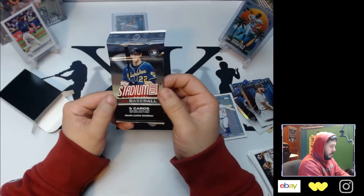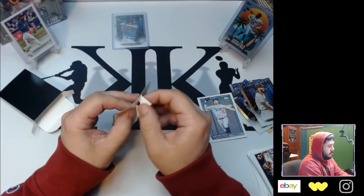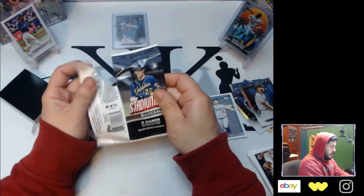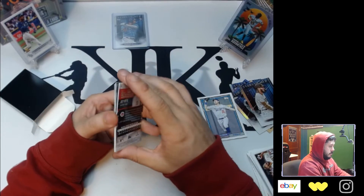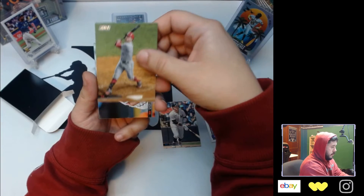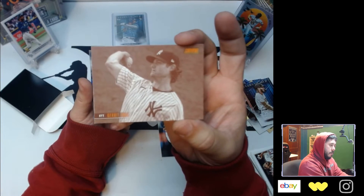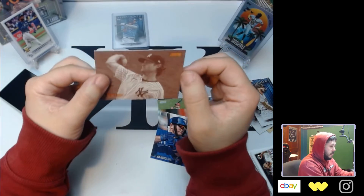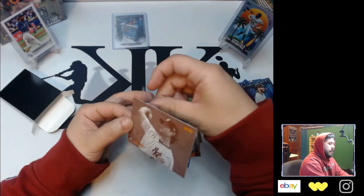Let's open our last pack — the Stadium Club, five cards, 2021 Stadium Club. Are these boxes worth it? It's 20 bucks, guys. Walgreens had a bunch of them — they had like six on the shelf, I grabbed two, figured I'd open one for now and save the other one. Clint Frazier, Joey Votto, Kenta Maeda, Gerrit Cole, some sort of insert, and Alejandro Kirk rookie. I'm not the biggest baseball expert so I'm not really sure, but I think it's just the basic insert for these packs.